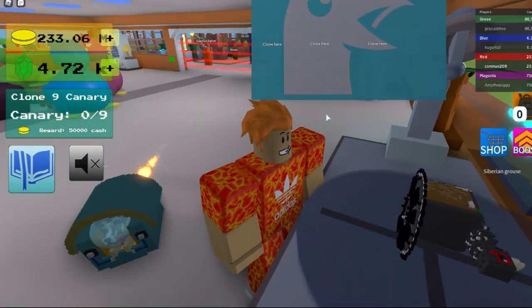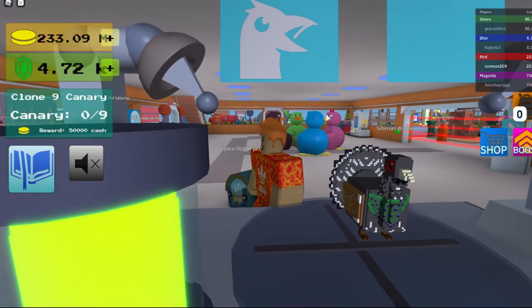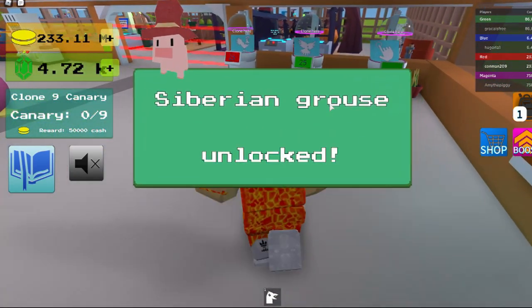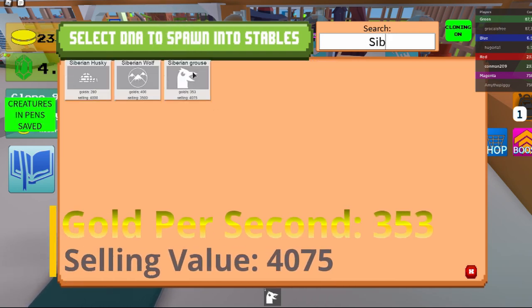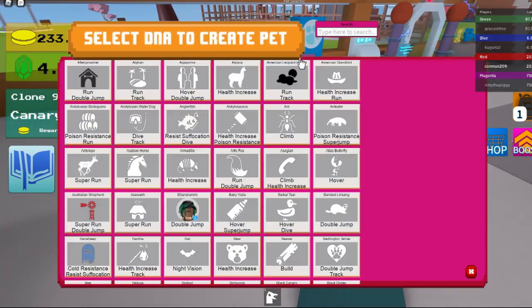And that's how you get the Siberian Grouse — that's how it looks. It gives you 353 gold per second and a 4075 selling value.